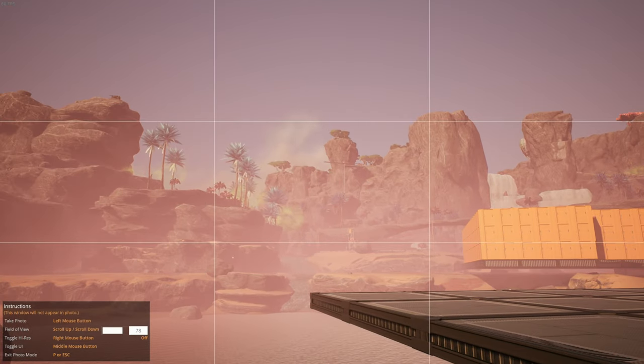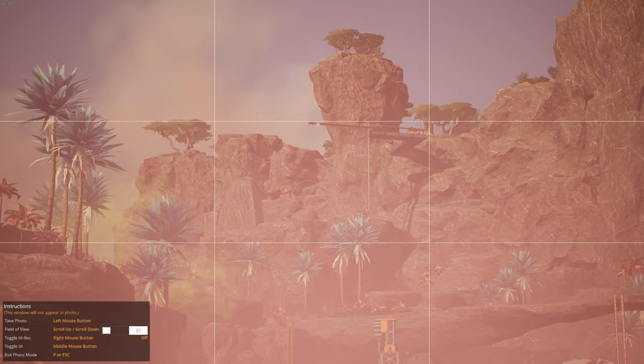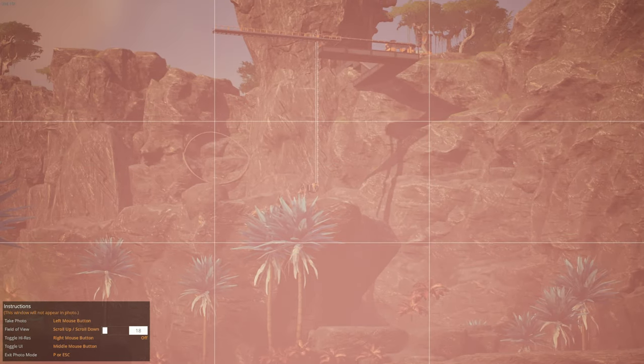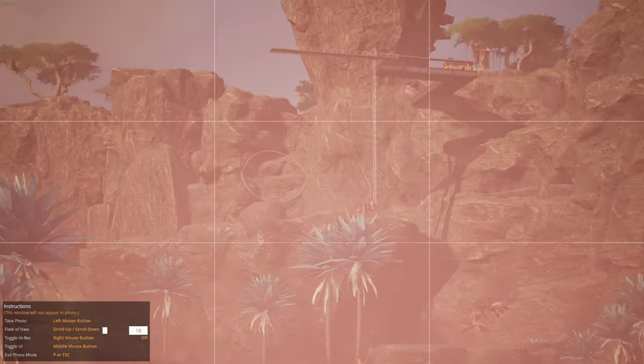And if you look off in the distance there, we can take a photo, and I think we can zoom in. How far can we zoom in here? Holy crap, look at that zoom capability. But as you can see, I got rid of all the old stuff going along the cliff now. Now we just have a ladder and the walkway of death.